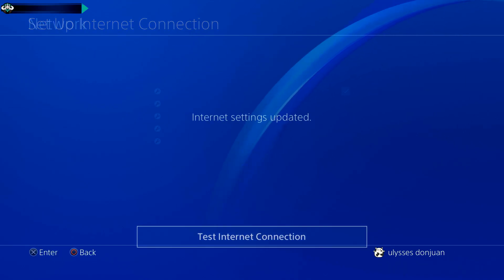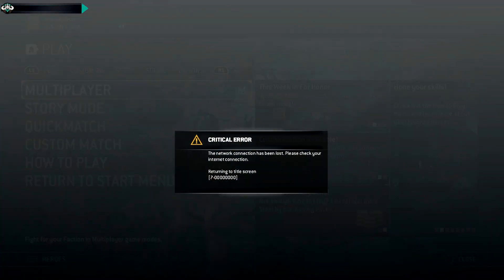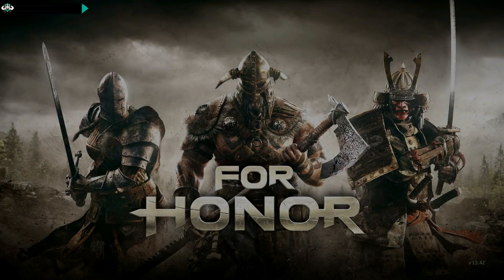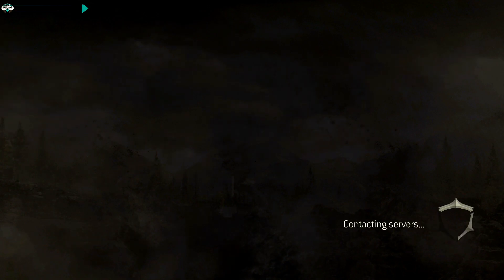Step two: if you know that your NAT type is open or moderate in other games but you're getting strict NAT type issues in For Honor, this method should temporarily work for you. However, if you have strict NAT in other games connection-wise, this video is not for you.